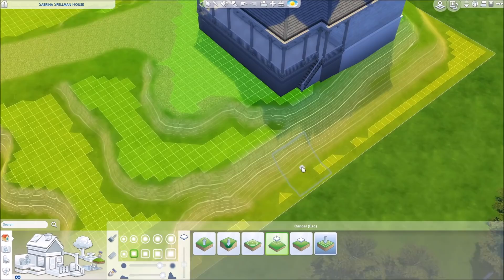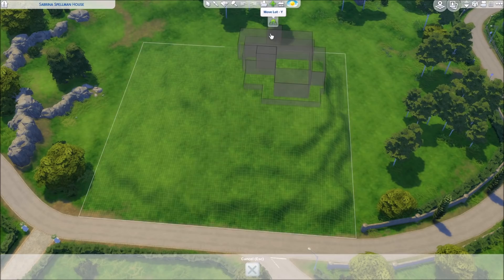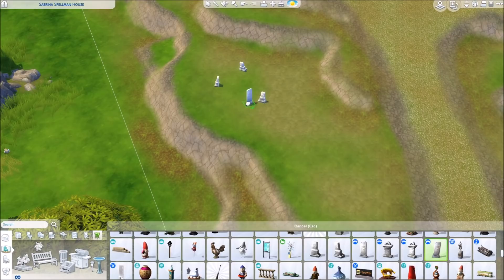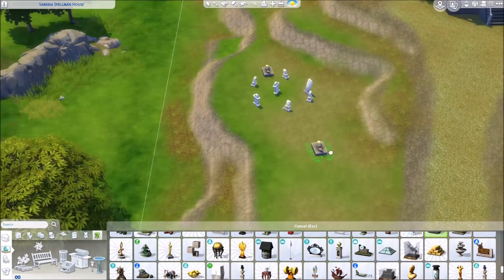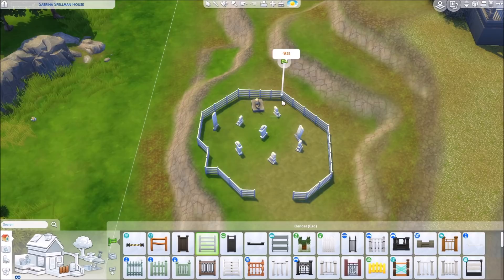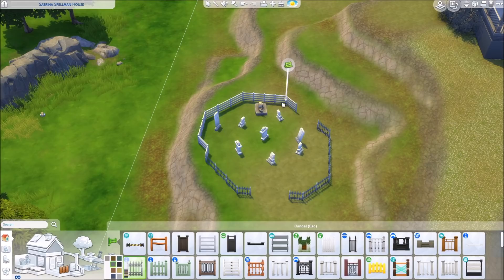Especially if you look up some of the stills of this house or watch the series yourself, you can see some windows that are definitely not on the exterior. So I have to change a lot here for The Sims to make it work, because we have this grid system and some things will never line up in proportion. But I tried my best to fit the layout into this house, and I especially wanted to have the house look like it does in the series.